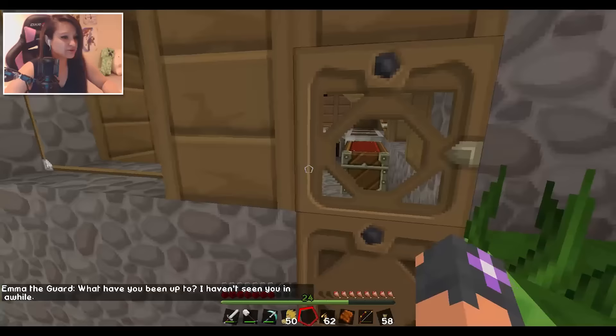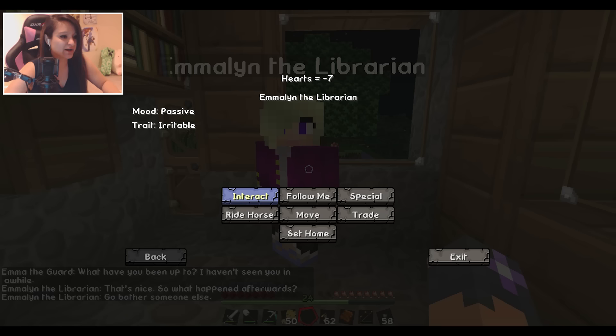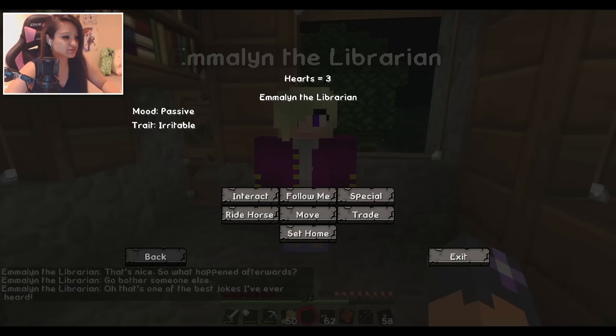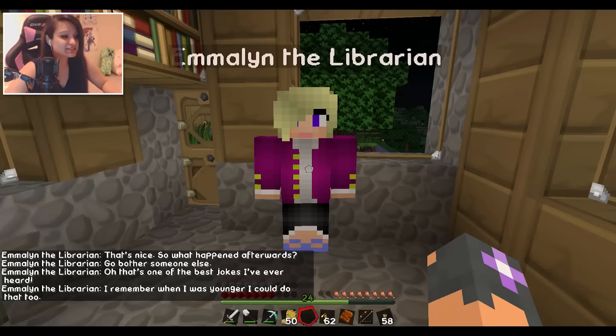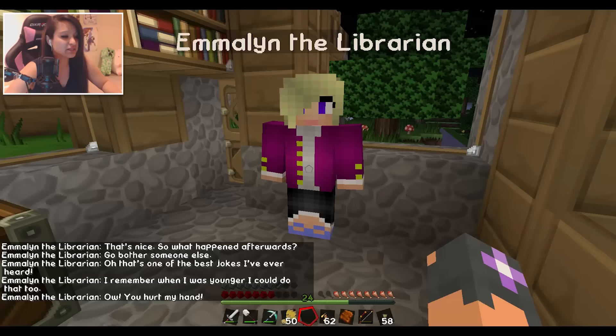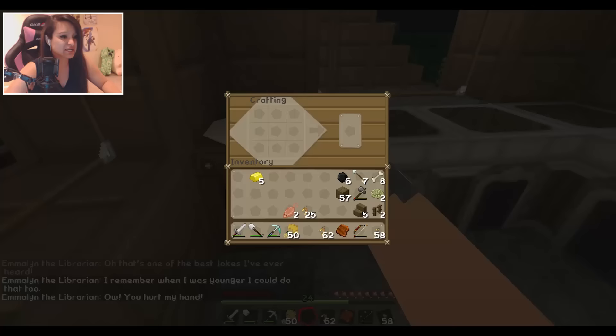Let's get a hoe — and no, I don't mean the babe house, we're not going over there. Let's go talk to Evelyn the librarian and see if we can get her to like us, because she doesn't like us at all. She's passive and irritable. Let's chat with her — 'Go bother someone else.' She likes us a little bit more. Let's joke with her — 'That's one of the best jokes I've ever heard!' We're on her good side now. Let's tell her a story — she is in such a good mood. Let's shake her hand — ow! Never mind, we're too strong. But she likes us now!